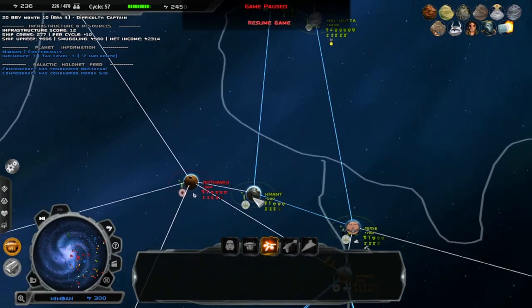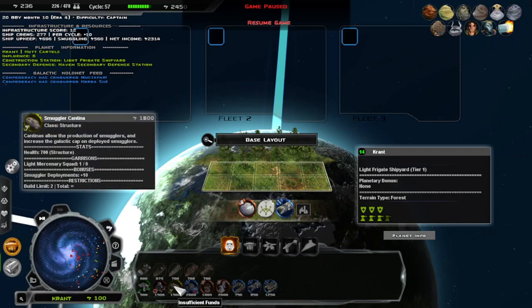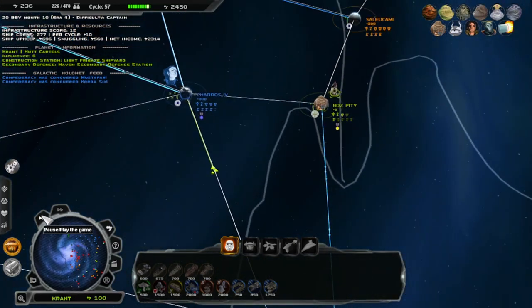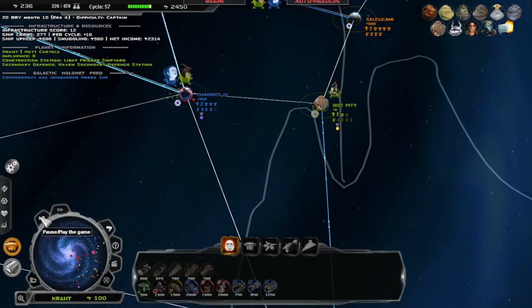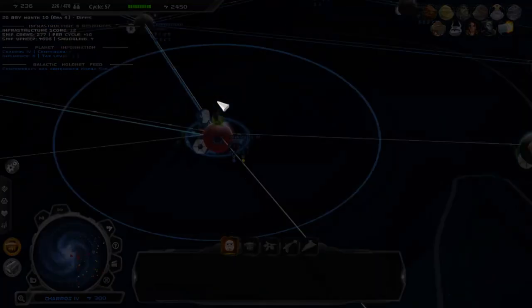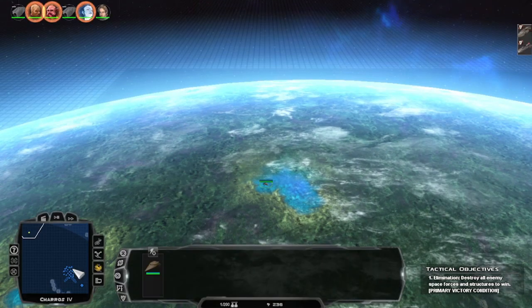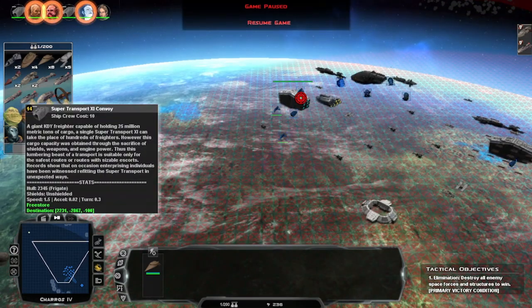We should probably build on the ground here — build a cantina so we can make more smugglers, and our smugglers make more money. Let's get this battle started. Let's win this thing. This ship is pretty much not going to move from here. Pause — they are unshielded, and I don't think they get that much.